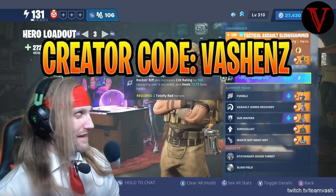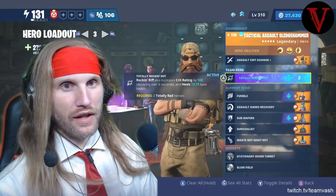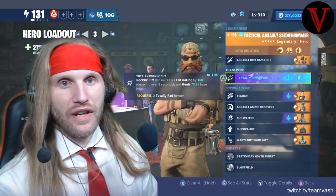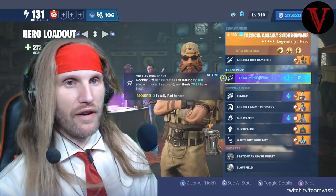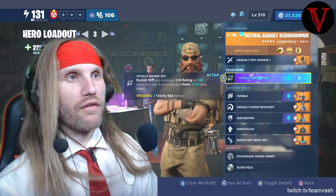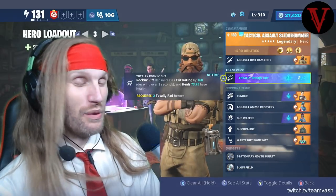The Totally Rocking Out team perk is very simple. Rocking Riff is the core backbone — Totally Rocking Out empowers this ability. The Rocking Riff becomes empowered with 160 crit rate for the eight-second decaying duration. It also heals you for 73.75 base health, which is approximately 20% of your health. That crit rate bonus puts us in a unique situation to create the most powerful offensive weapons ever known in this game — so mind-boggling that you're going to ask yourself: do I really need to be immortal?